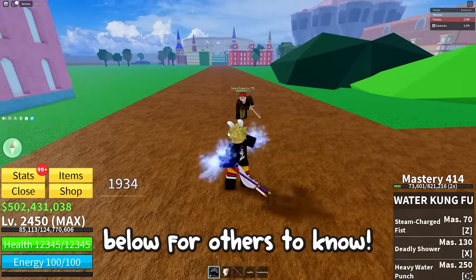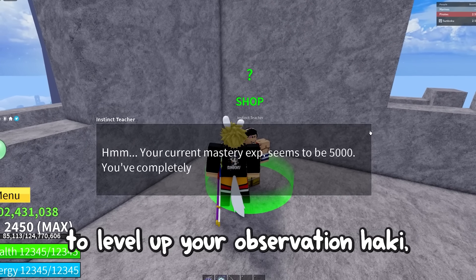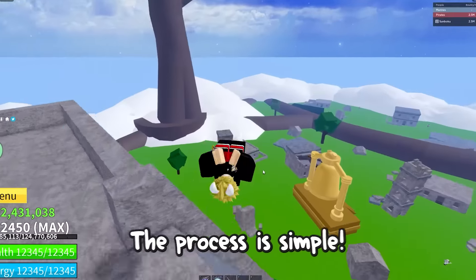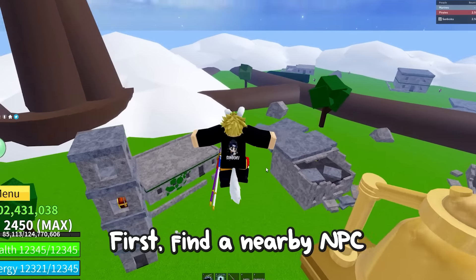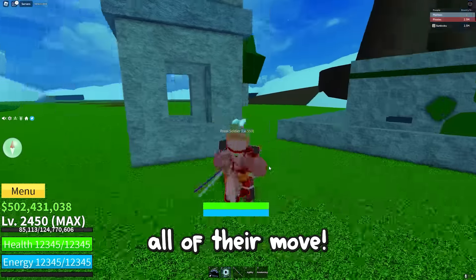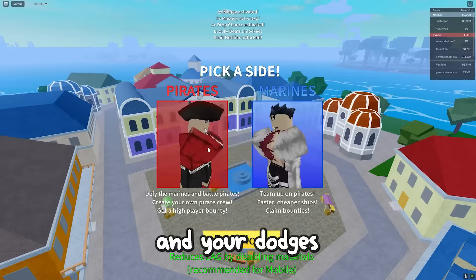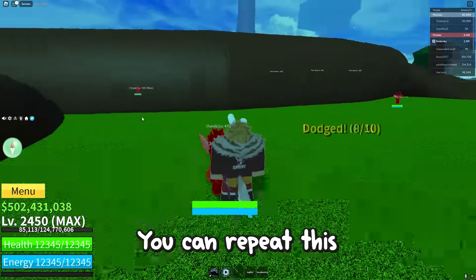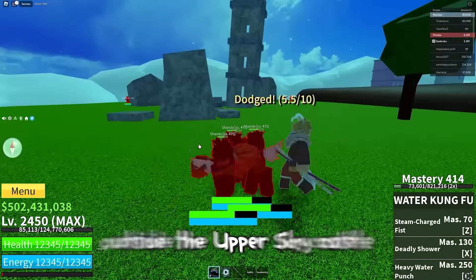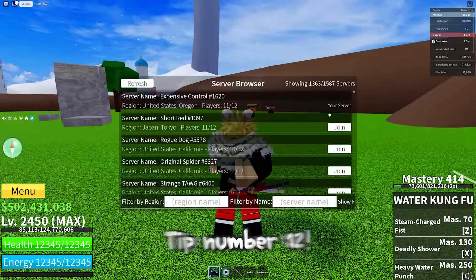Tip number 11: the quickest way to level up your Observation Haki, which gives you more dodges and unlocks Observation Haki V2. Find a nearby NPC that only uses M1 attacks so you can dodge all of their moves. After using your Observation Haki and it expires, server hop and rejoin the game — your dodges will automatically be restored. Repeat this endlessly until you achieve 5,000 dodges. I recommend doing this outside the Upper Sky Castle so you can keep talking to the NPC and track your dodges.